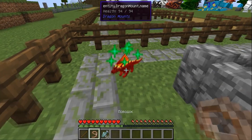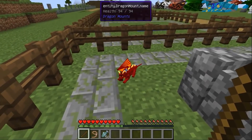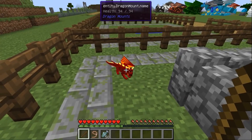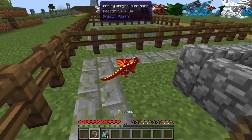But this is not enough yet. Little dragons are terribly nimble. Keeping up with them in survival mode is by no means easy. Keep a stick or bone and a leash ready.